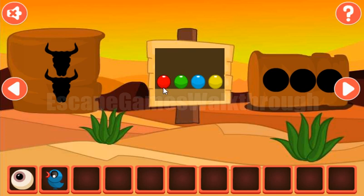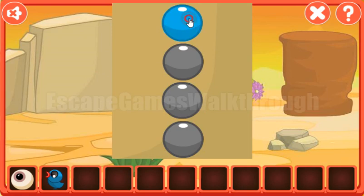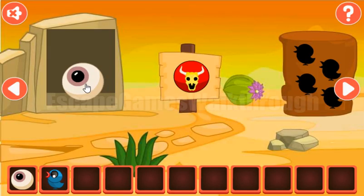Here we have a hint of colored balls: red, green, blue, yellow. Let's set it here — red, green, blue, and yellow. Now we've got one more eye.